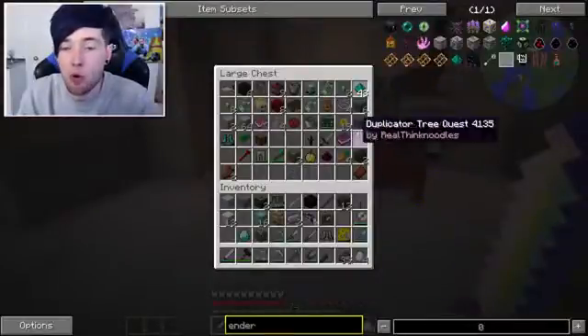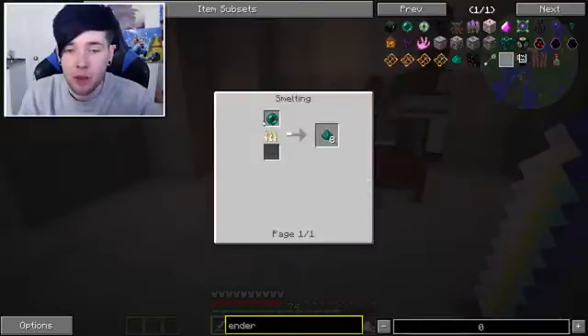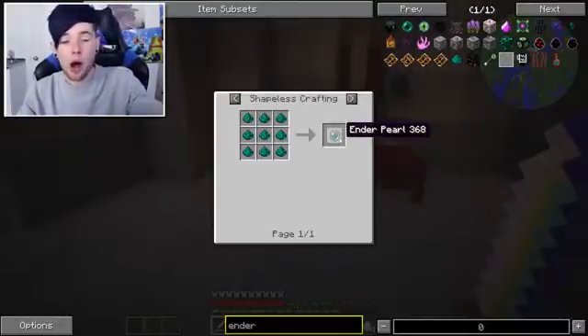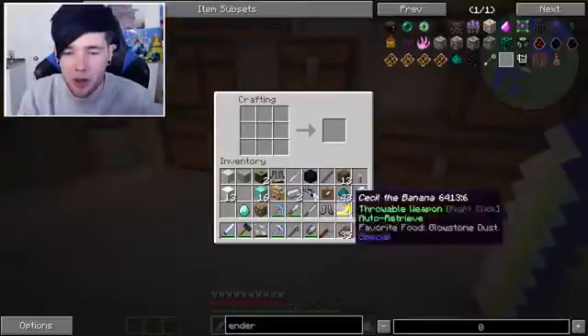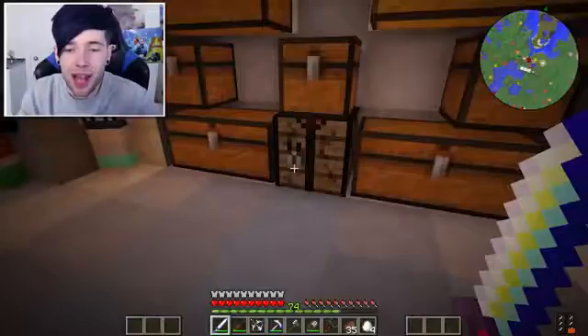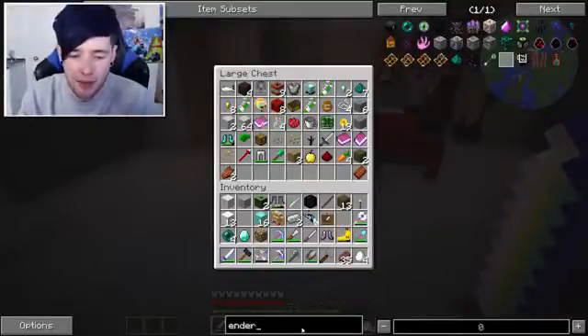No ender pearls in there, or there, or there - I can see where this is going. Ender pearl dust! Can we craft ender pearls with that? We can smelt ender pearls into ender pearl dust, but can we use it? Yes, we can just make an ender pearl! Oh, that's so good, because I have no idea how to get an ender pearl otherwise. We need four, so let's put them all in here - four, it can make four exactly. This is the greatest day ever!